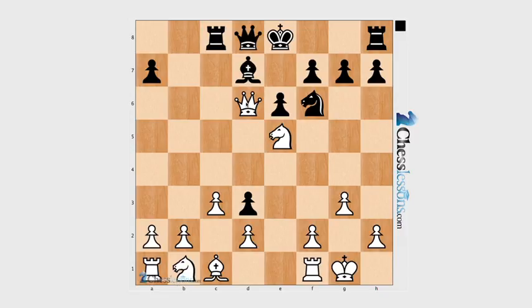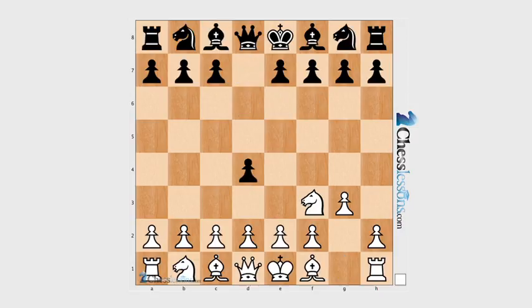Even though this is a very short game, there is a principle to learn: you should not try to punish a hypermodern strategy right away because you will be punished yourself. d4 is the origin and cause of every Black failure in this game. Thanks a lot — this is Carlos Mena for chesslessons.com.